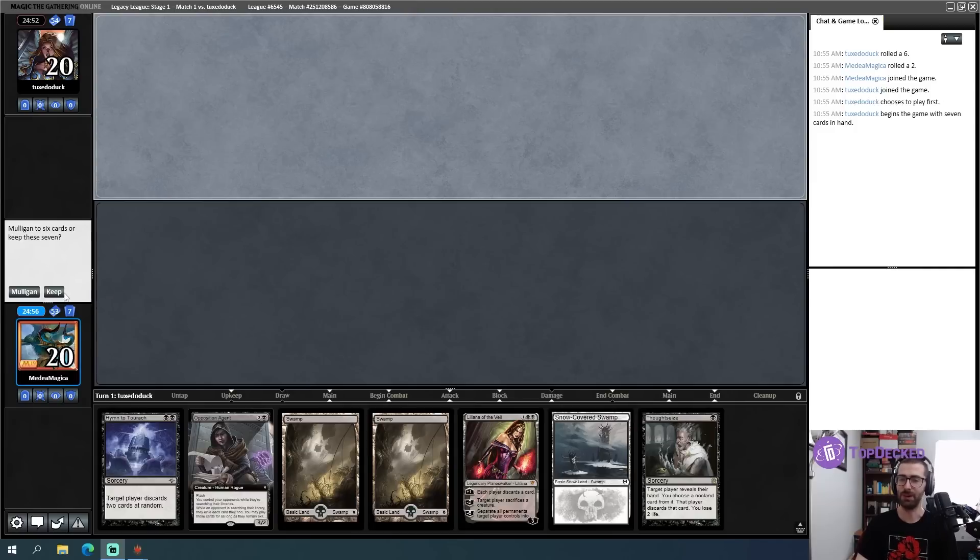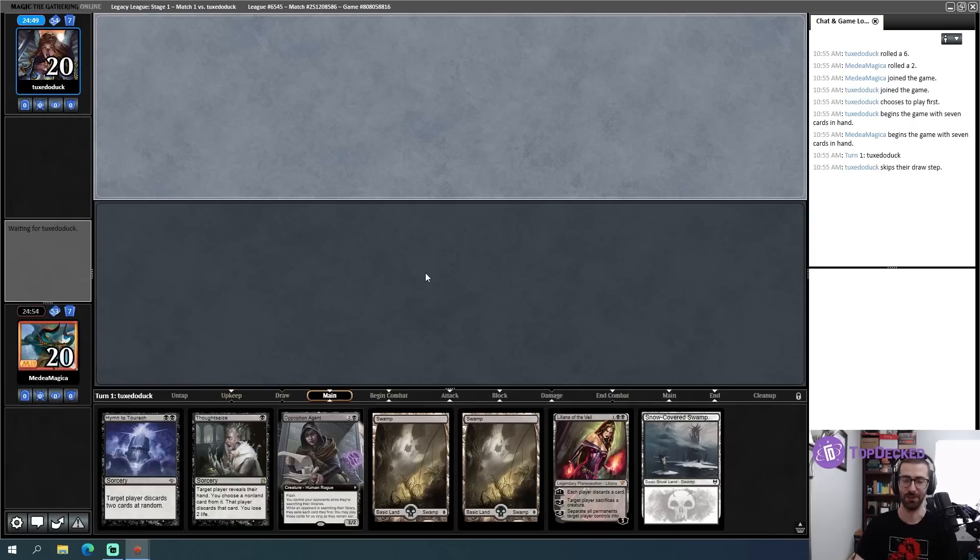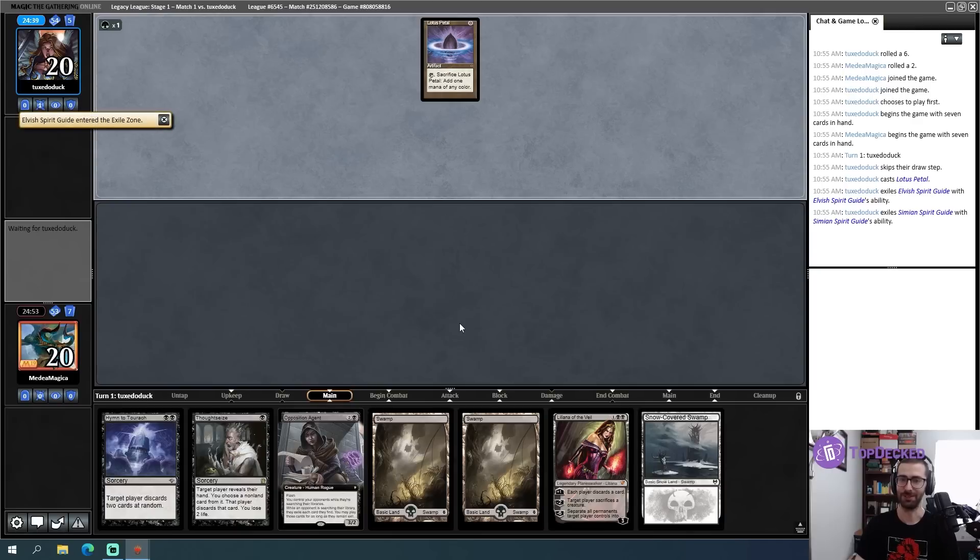This right here is some honest-to-goodness magic. Thoughtseize into Hymn to Turok, into Liliana of the Veil or Opposition Agent - I love it. Okay, just don't turn-one me. Don't turn-one me. I have so much discard. I have so much to live for.